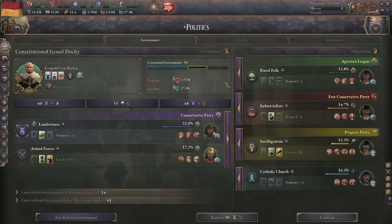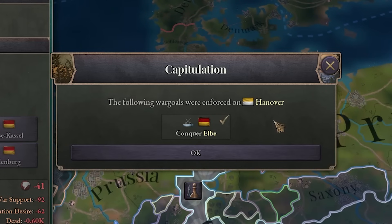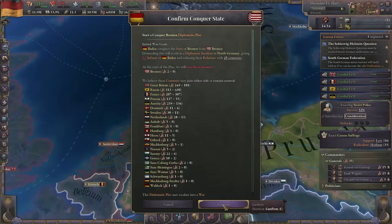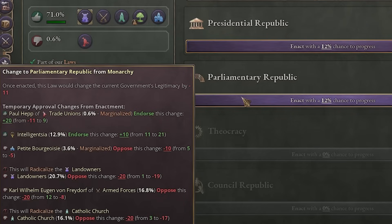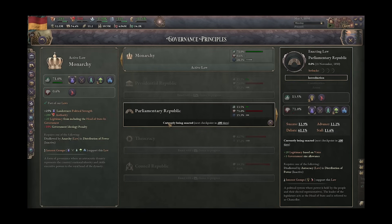There was another election — now we can get the intelligentsia and the rural folk in charge. Hanover capitulated, and Brunswick as well. Now let's take Bremen — I don't think anybody will get involved, and looks like no one did. We also got secret police now. Now I could try to become a republic, although it would radicalize absolutely everyone. Should I do it just for the fun of it? Sure.